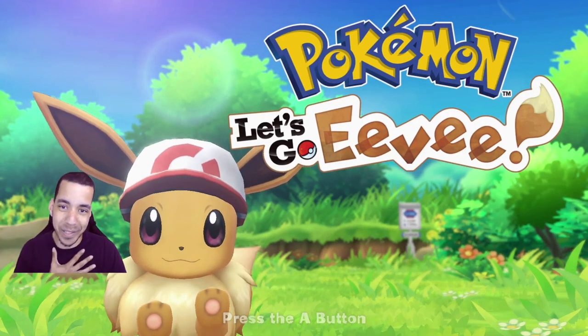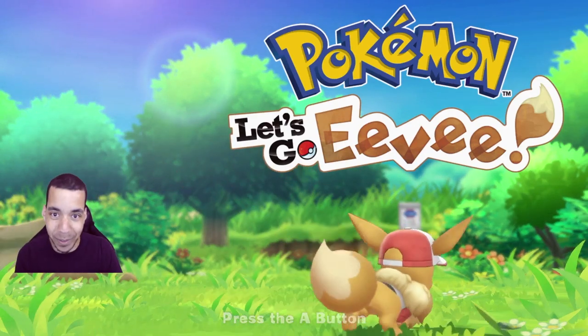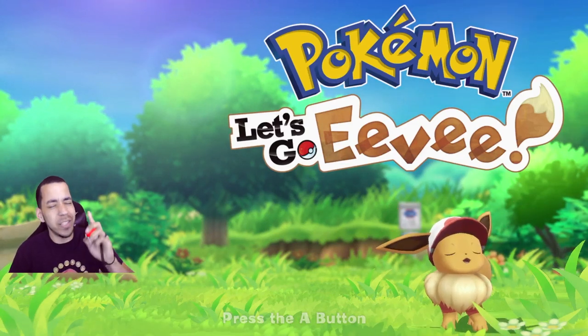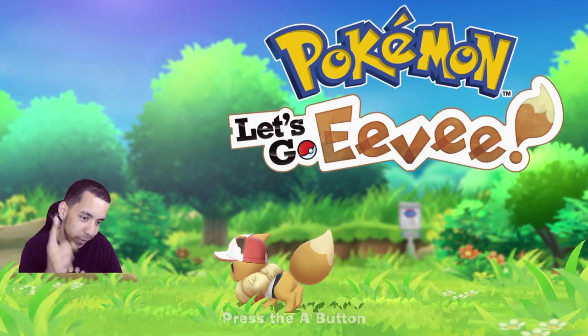What's up YouTube? My name is Domino with Zero. Welcome to episode 5 of our Pokemon Let's Go Onyx playthrough. Last episode we made it to Pewter City where we took on Brock and we double kicked our way to our first gym badge in our deja vu of Kanto.